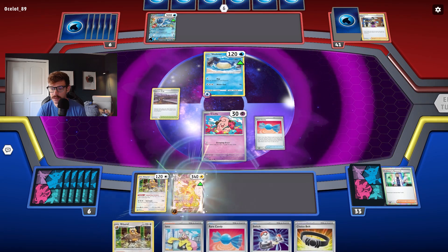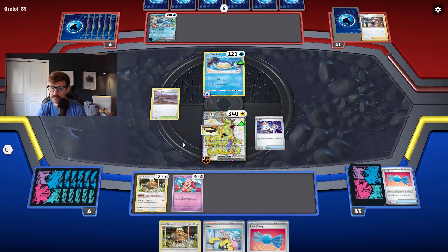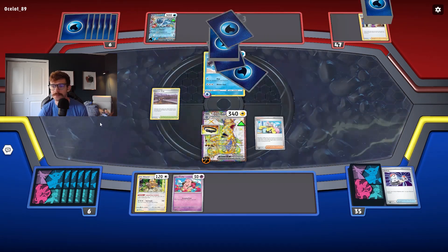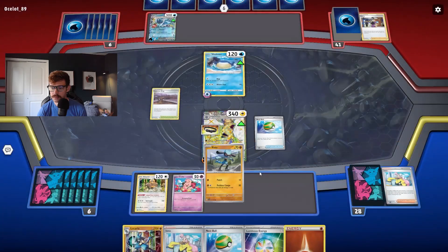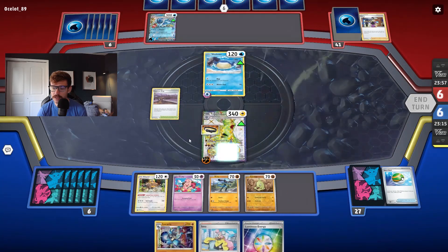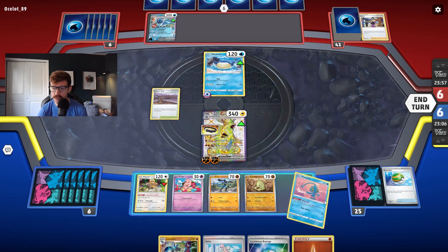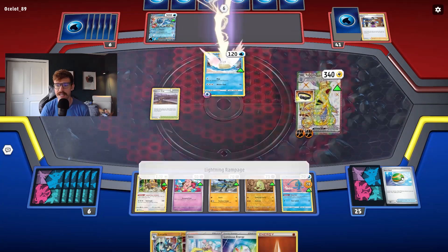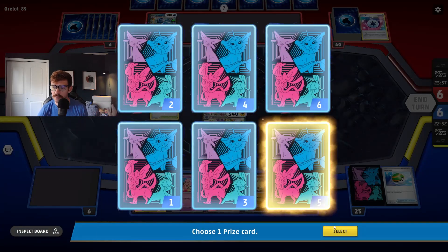Let's go ahead and use Gapejaw Bog. Iona. Yes, Iona. We can save the Bibarel. There is another Energy — we have two Nest Balls. Grab Riolu and another Larvitar. Attach for turn. We could Industrious. I don't think we need Manaphy, but Greninja is always a thing — let's put it down just in case. Gapejaw Bog — we want Gapejaw Bog. Go ahead and hit for 500 damage onto this Water Pokémon. This is Gyarados EX — this is the casual ladder because of my Road to Arceus series. But if this is Palkia — 500 damage to Palkia — that's huge. Palkia is a big deck, especially in Chien-Pao.